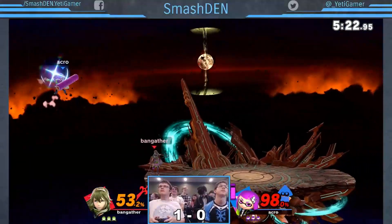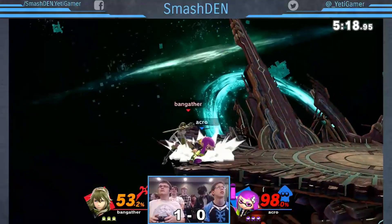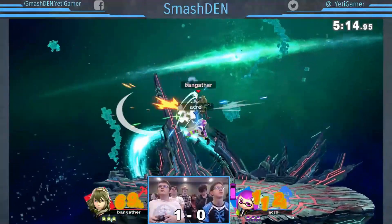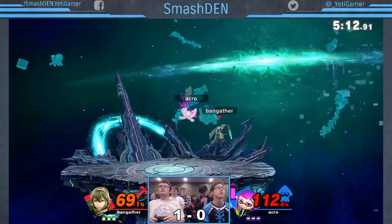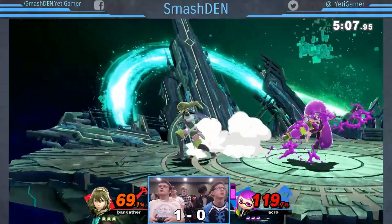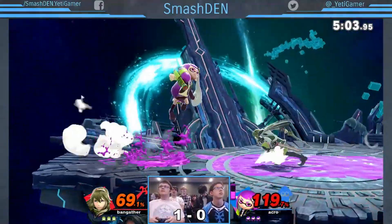Charging up the paint, waited a bit too long, puts himself in a tough spot — not quite there with the side B. He's able to get back to the stage just fine, doesn't really get punished for it, that's lucky for him. Going for the air combo there and Bangather turns it around just fine, gets him out of that with a smash attack — the reach of that paintbrush is not quite as much as the forward air out of Lucina.